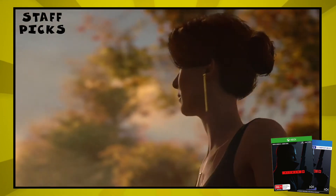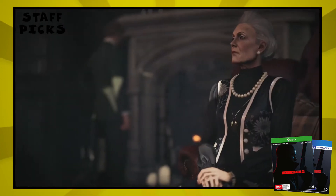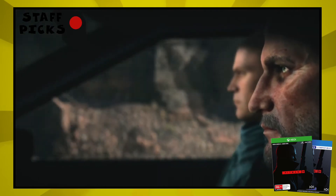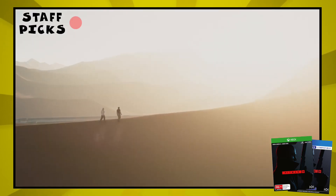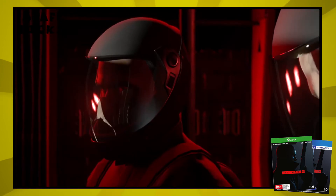Each of your targets can be wiped out in multiple ways — pose as a waiter and poison their drink, impersonate someone they're having a private meeting with and nudge them off a balcony. Good luck escaping though, because as well as taking out your target, you have to get out alive. You can be as creative or uncreative as you want.